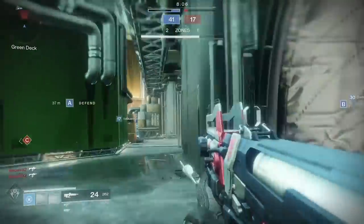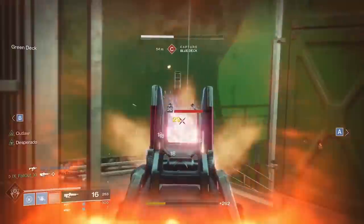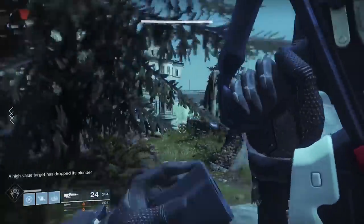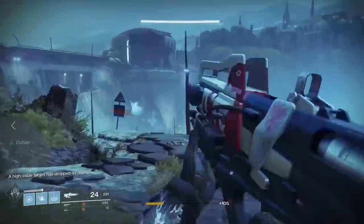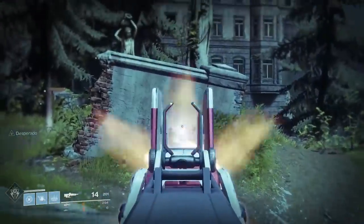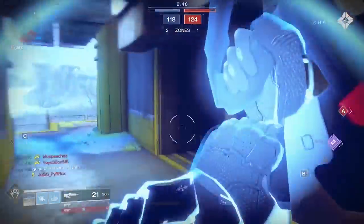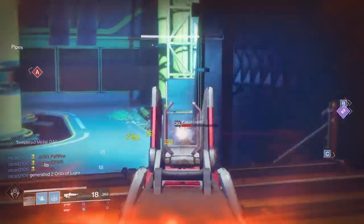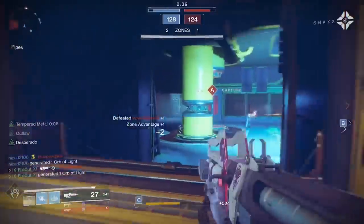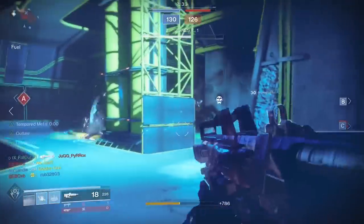If you don't know, the Redrix Broadsword is basically an exact clone of the current Redrix Claymore — a 340 rounds per minute Pulse Rifle that comes with both Outlaw and Desperado, two perks that go very well together. Desperado, when active, makes the weapon shoot way faster, kicking it up from 340 RPM all the way up to 600 RPM. The Broadsword is better because after you earn it, it'll begin to randomly drop from PvP engrams, and those drops will come with randomized barrels, magazine, and masterwork perks.